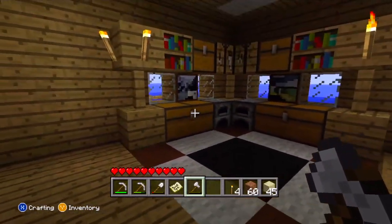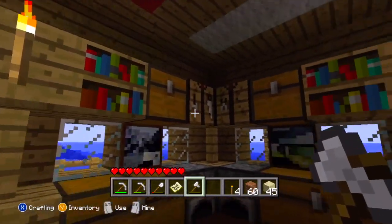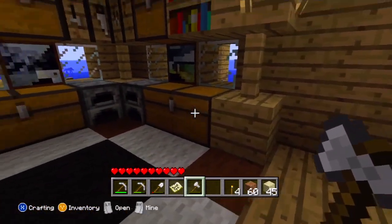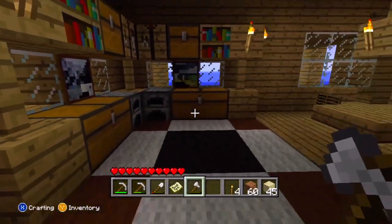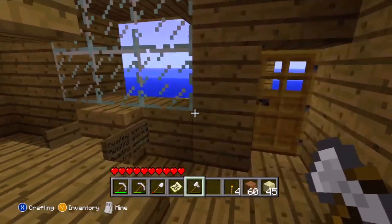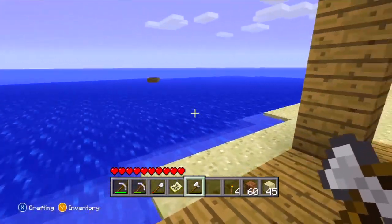This is my kitchen right here. I've got a nice rug — I tried to make it look very kitchen-like. Two windows, some bookshelves, chests, furnaces, and crafting tables. I think it looks really good. We have a dinner table right here with a pseudo chandelier, and a back door which leads to my mini porch.